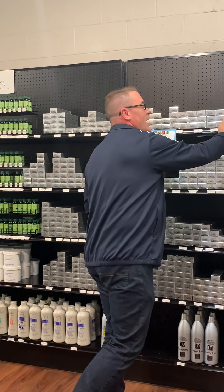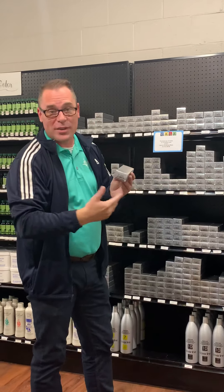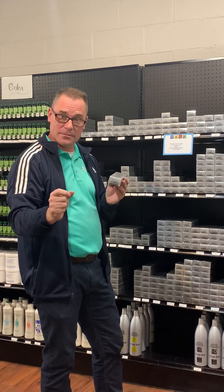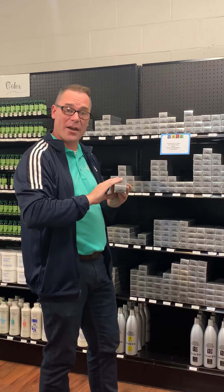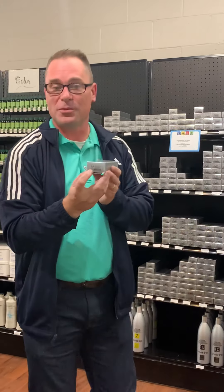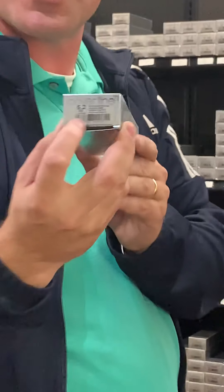The next number that you have is a 2. This color I've pulled down happens to be a 5.2, which would be level 5, Violet. 2 is always Violet. And if you look on here, you can see it says 5V — 5 Violet — right at the lower section.